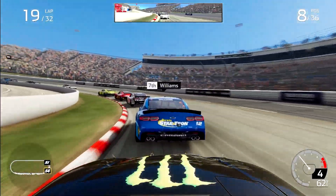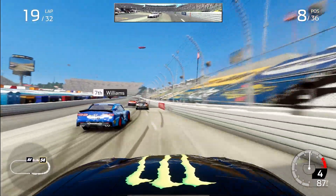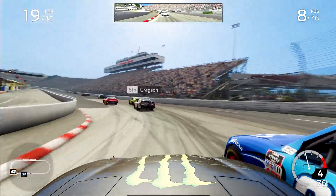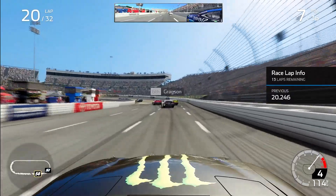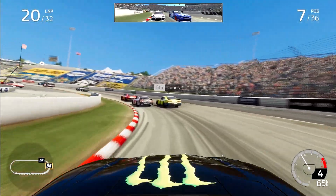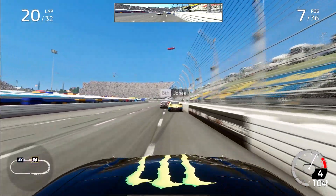Heading down to 14 to go, all over the back of Williams. Can we get past him? Of course we can if you just push hard enough on the rear bumper. Thank you very much, Williams — up into P7. Noah Gregson next — these two drivers love each other. Noah Gregson is a big Ty Gibbs fan; Ty Gibbs is a big Noah Gregson fan from what we hear. Brandon Jones, our teammate, just in front of us.